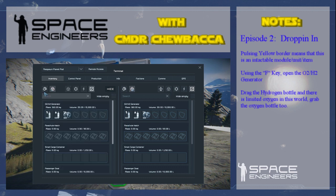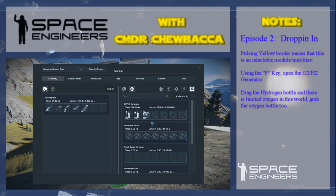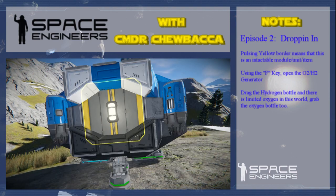The cube, no matter which side it is, represents the ship. One thing we can look at while opening the O2/H2 generator is we have these bottles. If we're on Mars, or in space, or on the alien planets, we'll want the oxygen bottle. In this case we just want the hydrogen bottle, so drag that across and X out.